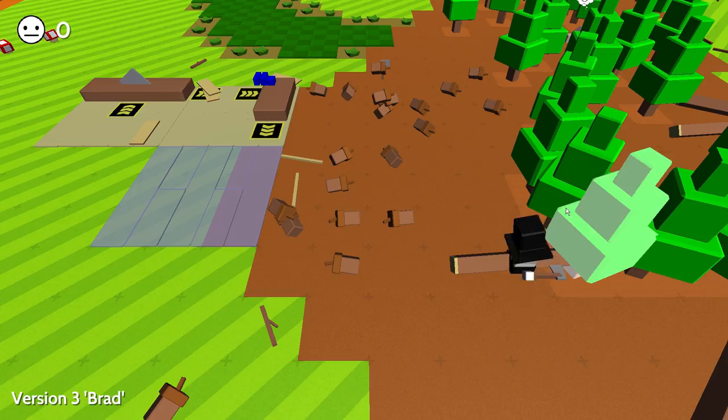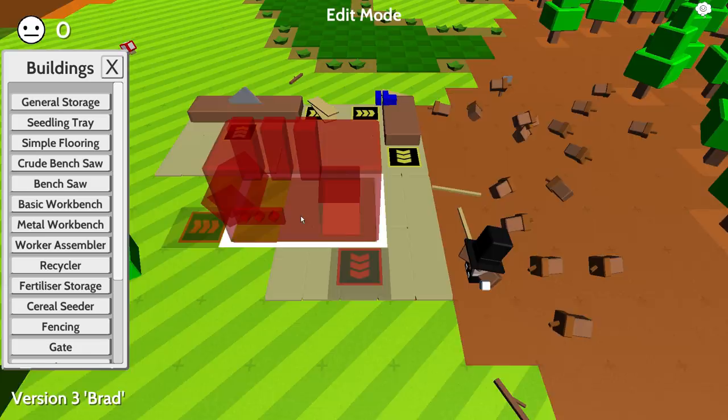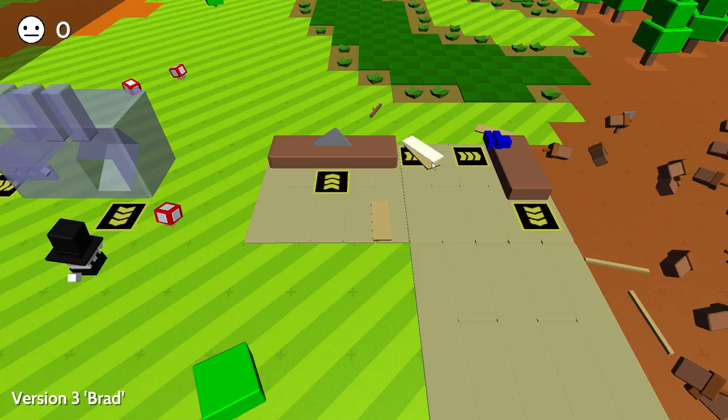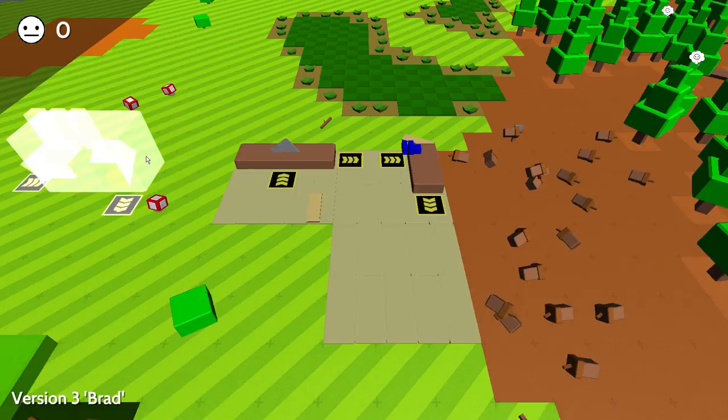Now that we have that flooring there, let's see what we can make now. Worker assembly - let's see how much this requires. We don't even need it on the floor, that's nice. Let's put this guy over here. It requires two logs, two planks, and two poles. Wow, that's really easy. The cows are just eating all the grass here - they're just pooping everywhere. There's dung all over. They're breaking my nice grass. Anyway, worker assembly is done. Crude gear - we need four poles and four planks.